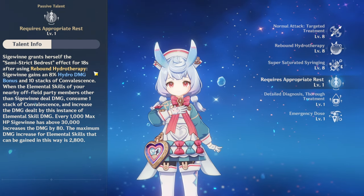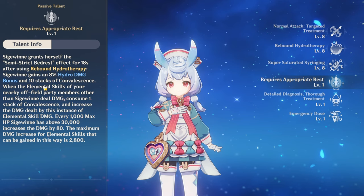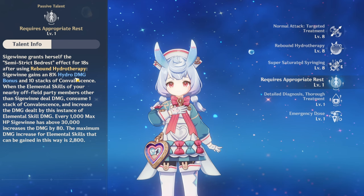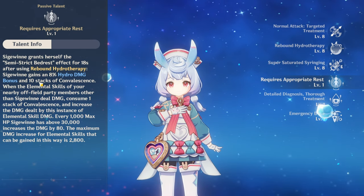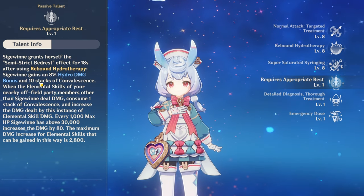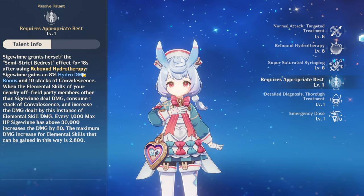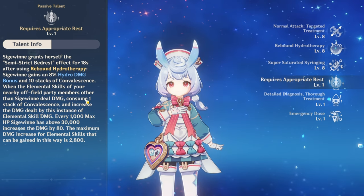Siegeween's E effect triggers every time you use your E, but it takes a really long time to reapply because the cooldown is nine seconds after those five hits. So you have to wait nine seconds to get your 10 stacks again, which is kind of bad. There are other characters in the game who give free buffs with no cooldown downtime — like Ganyu at C1, who can use her Q for a cryo damage bonus at 100% uptime. For Siegeween, you use E and then wait nine seconds. Especially with characters like Furina, Fischl, and Yoimiya who attack often, this is going to be really bad.